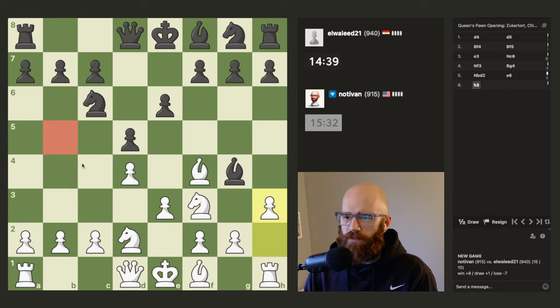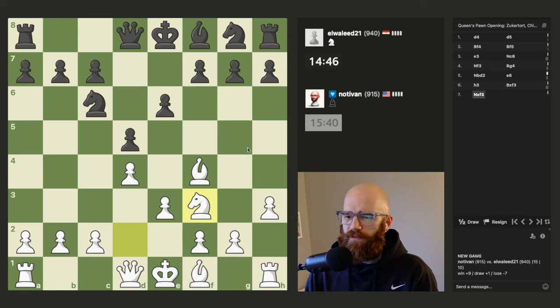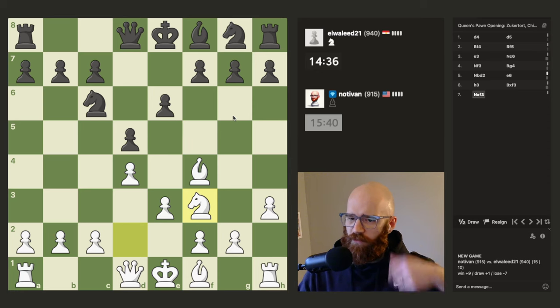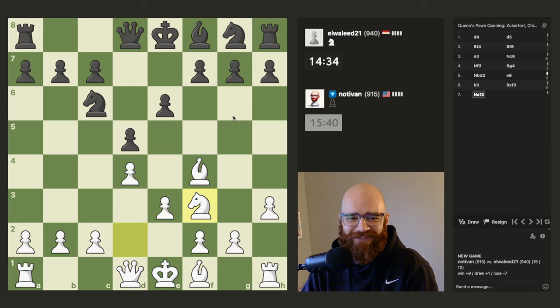I'll probably go b5 since he's locked his light square bishop in. I think I actually should have played b5 before playing h3. Just going for the pin, and then it forces his queen out, and then I could do this chad trick here, if I remember it. I haven't practiced that trick for like two or three weeks, so I may not remember it exactly.